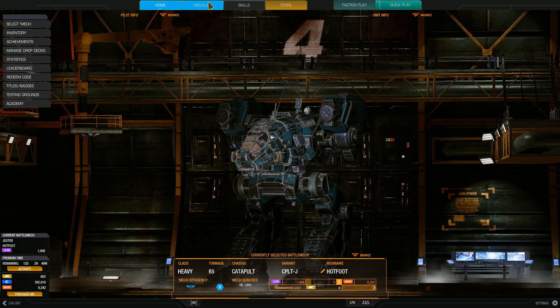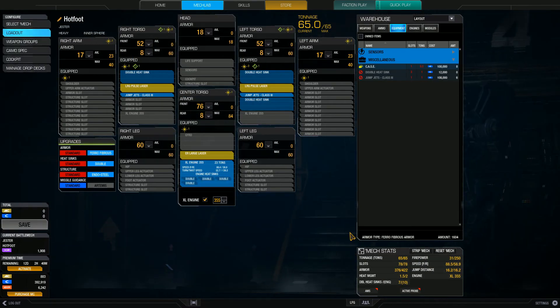Let's show you the loadout. As you can see, mounting the 355 engine has given me 88.5 kph top speed. This is without a speed tweak. Once I get the speed tweak on this thing, it will push up over 90 quite easily — probably about 92.